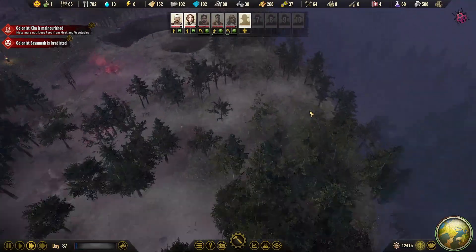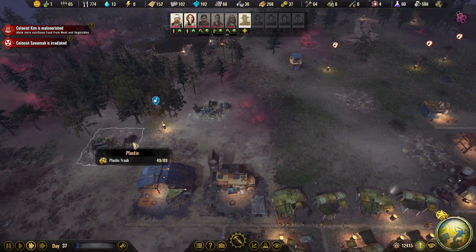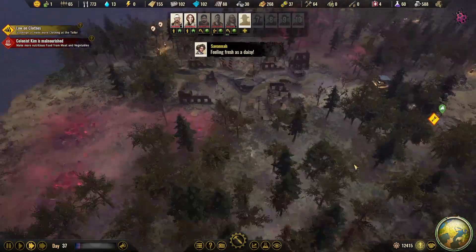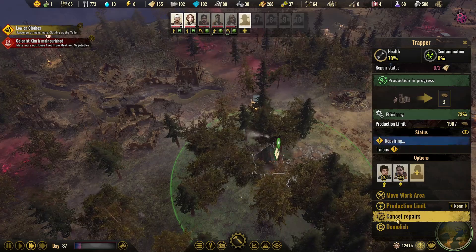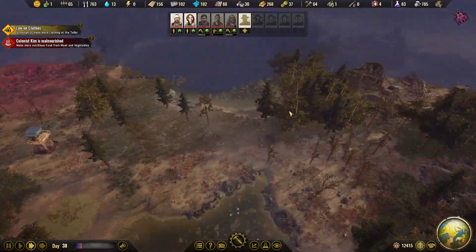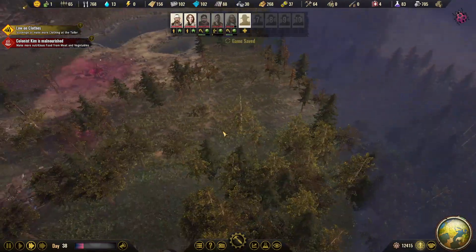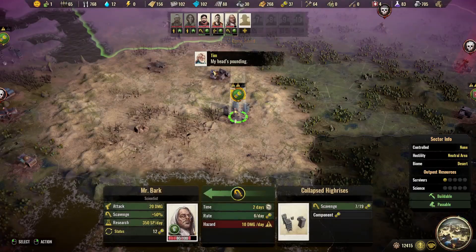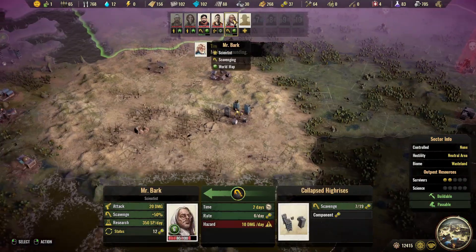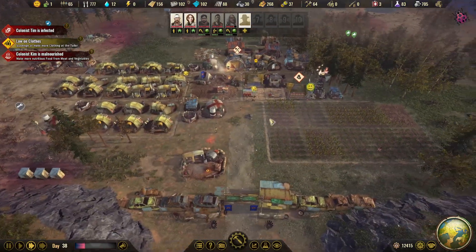One thing I found out: if you start a new game, sometimes you get like three, maybe even four deposits pretty close by with a lot of stuff in them — and sometimes you'll only find one or two. That could be an issue. When you only have two close by, you can get into a bit of trouble finding enough metal. We still have a decent amount, though we don't need to do too many repairs with it.